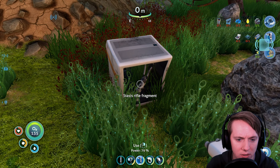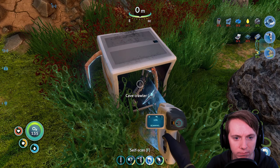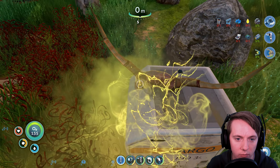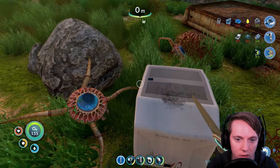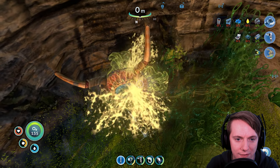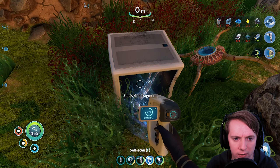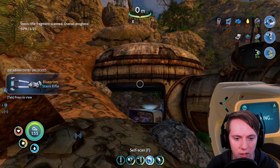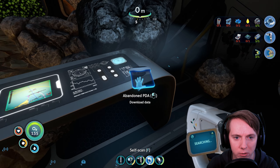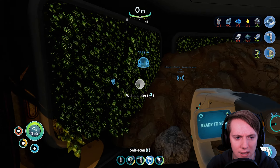Status rifle! Dude, you're telling me I can shoot things in this game? Let's get this fragment. These things, they just like to ruin everything — they like to ruin everyone's life. And they don't care about others. You're not running away — your life is ending right here! Let's grab my stasis rifle fragment. Now I want to do a self-scan — am I infected? I am. Let's pick up the purple tablet — that's interesting. Integrating new PDA data. This thing looks like it crashed. Wall planter.